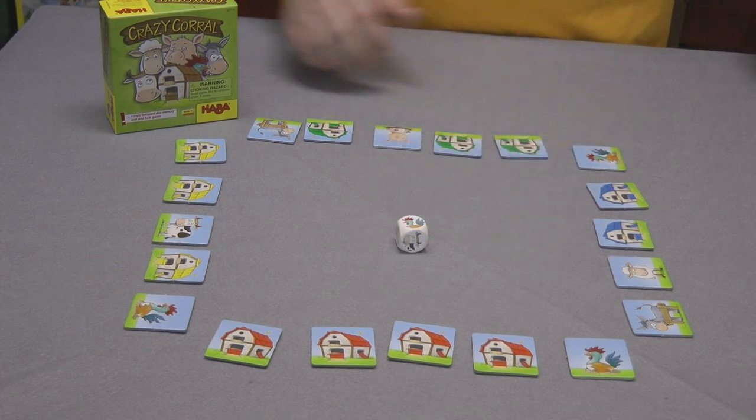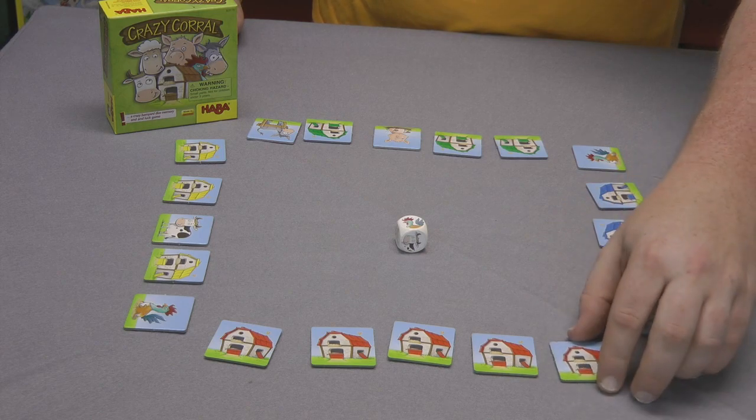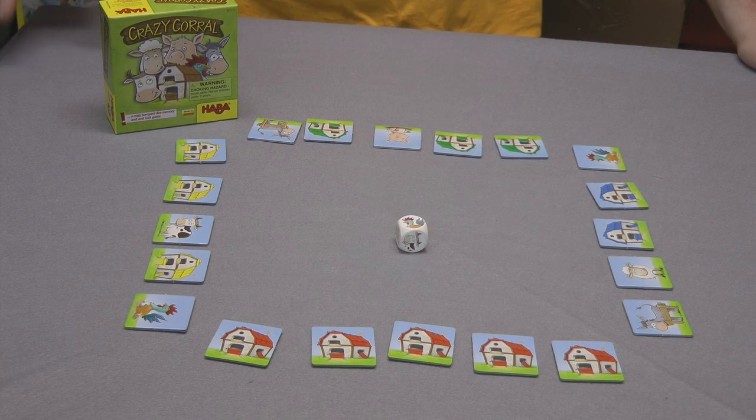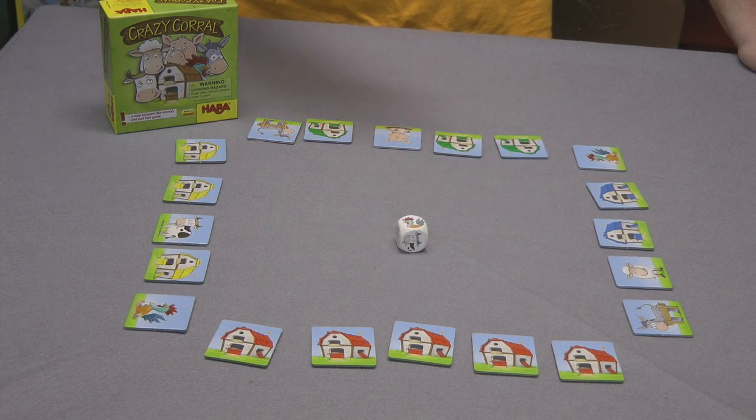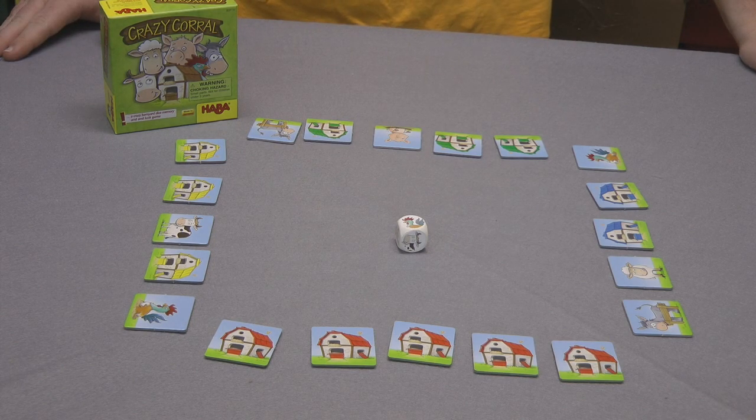The player who can flip over all of their tiles first wins. So I rolled a rooster, I will close my rooster in the barn for the night and I win the game. You'll continue play until this happens. Once somebody gets all of their barn tiles flipped to the barn side, the game ends and that player is the winner.